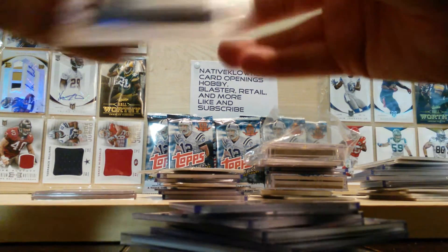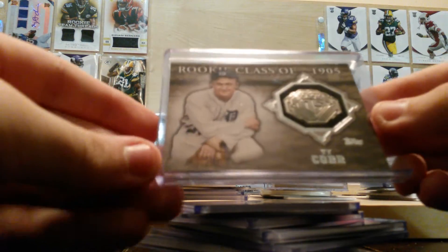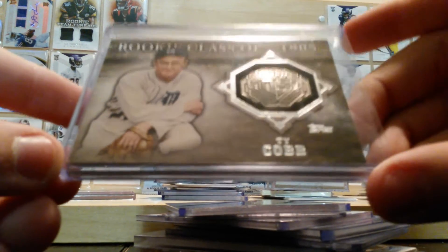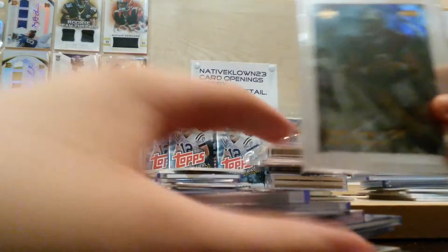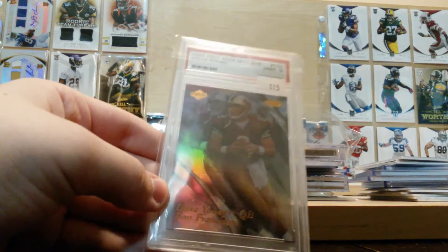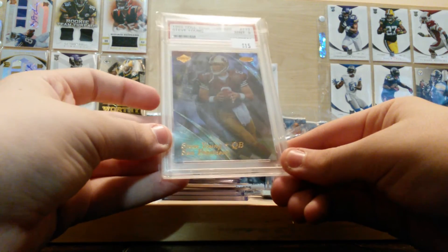Two cards left. Got Rookie Class of 1905, Ty Cobb — see there's a badge right there. It's really thick too. Then we have this Steve Young graded card, nine mint. Hard to see, but there it is.